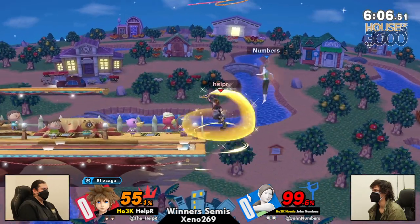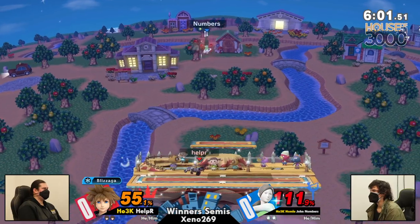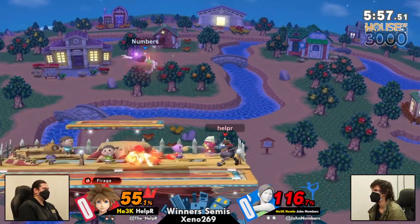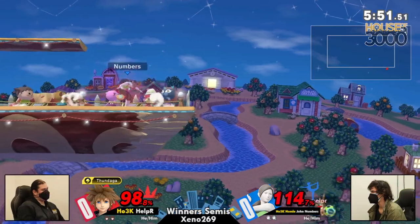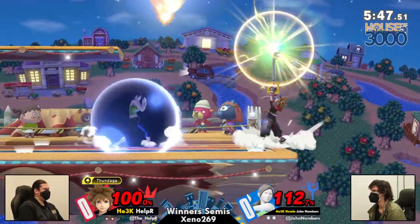Jump active. High recovery, but the drift goes crazy — John's drift does go crazy. And like I was saying before, these are two very defensive players in very different ways. John plays defensively in that he wants to strike second, whereas Helper plays 'I'm going to swing my arms, and if you get hit, it's your fault.'